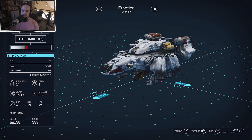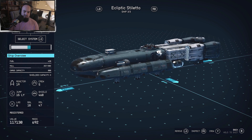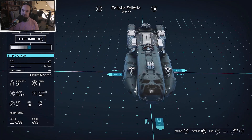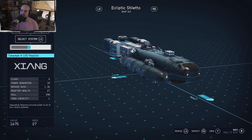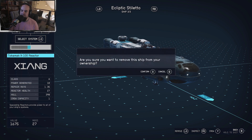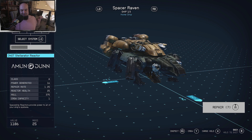Let me figure this out — do I just select it? Remove? No. I want to remove the ship from my ownership? Hell no. I'm trying to figure out how to make it my home ship. How do I change home ships?